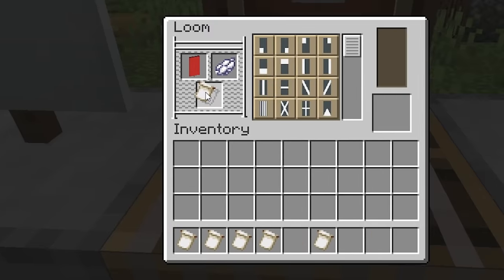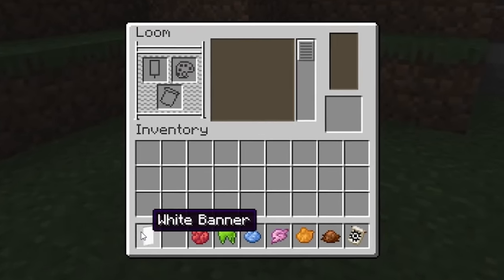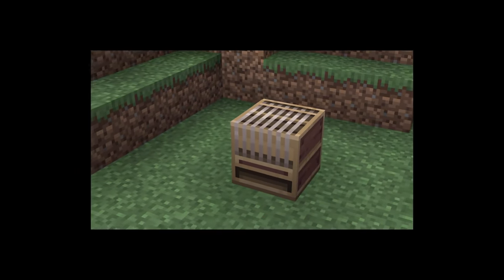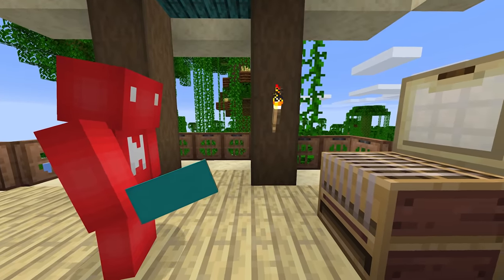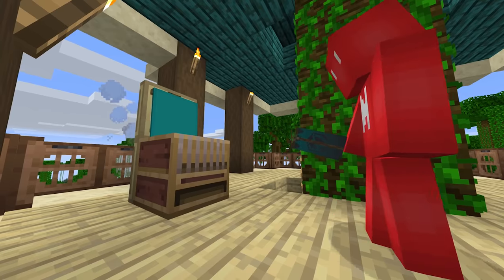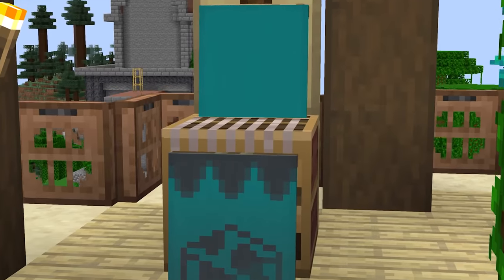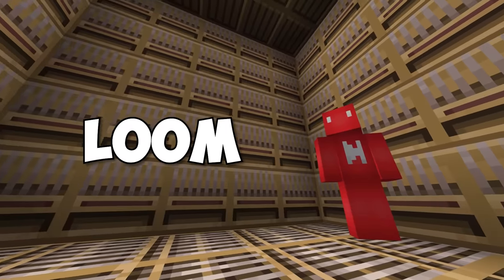Number fifteen: now with all the banners that we've been making, clearly there's been plenty of trips to the loom. And while sure it is a helpful block, when you're not using it, it doesn't look the most interesting. So how about we spruce up our banner making machine with — you guessed it — banners. Overlap the hitboxes like such, and you'll definitely add some style points for the next time you visit your world famous loom room.